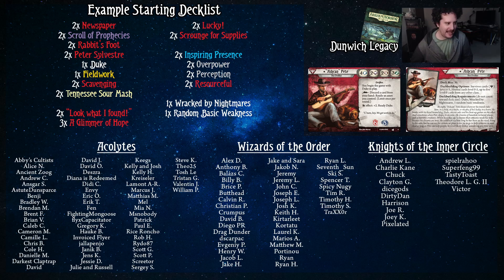Scroll of Prophecies and Rabbit's Foot both keep your hand nice and full alongside Glimmer of Hope. Tennessee Sour Mash helps out in the mythos phase in early scenarios. And lastly, Fieldwork just makes you better at whatever you're trying to do with Duke. That is the Duke the Dog — well, the Ashcan Pete — Expanded Guide. He's a nice simple investigator where any time you look at an asset that says 'exhaust this asset,' consider it for Ashcan Pete. We'll be back in two weeks to talk about Parallel Roland. Thanks for watching — have a good one, and as always, GGs!